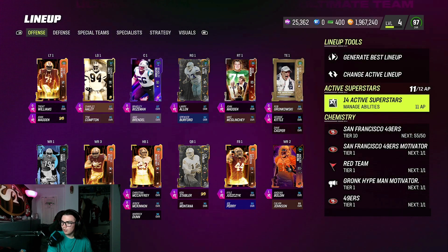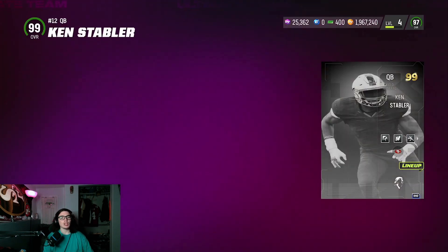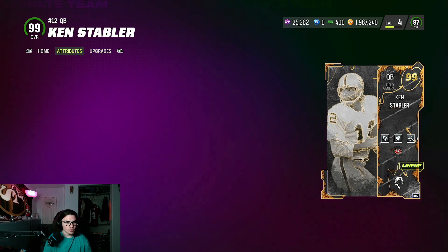See more of my videos — like and comment to help this video do better. Go check out my previous video. I did a gameplay on all the Team of the Year cards, all the ones the Niners got anyway. Leon Sandcastle was our quarterback in that gameplay, but here today we got Mr. Ken Stabler.